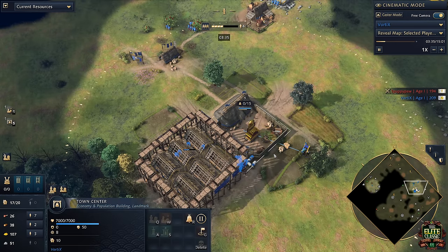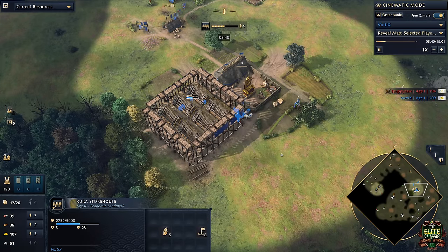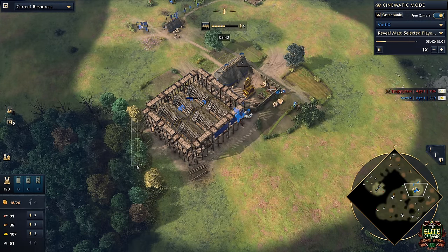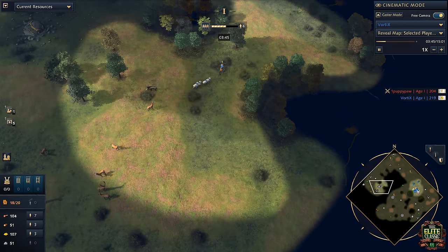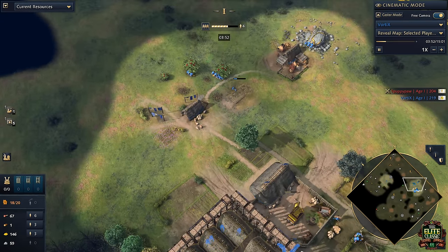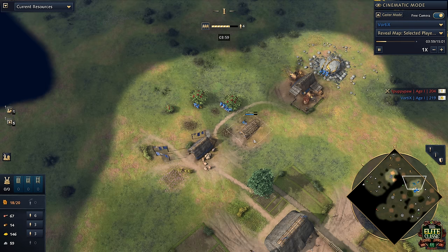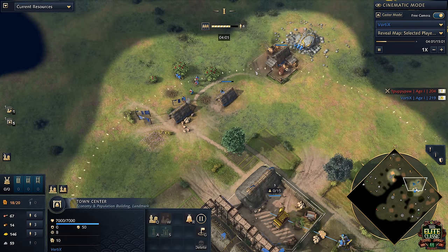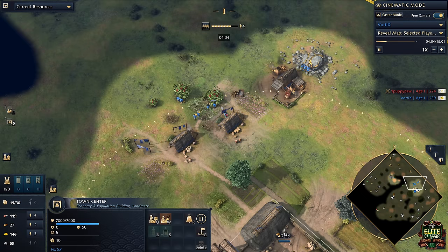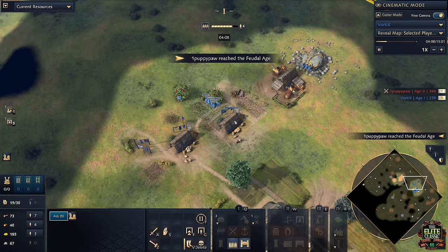We're going to continue rallying up to five villagers on wood — starting with stragglers but once the Kura Storehouse is up we'll make less walking distance. Vortex is intentionally placing the next house within attack range of the town center but also close to the berries so villagers can drop off from a shorter distance.